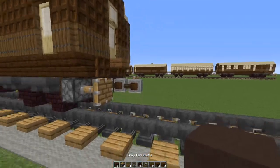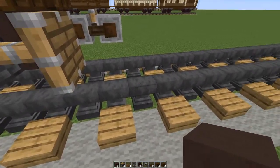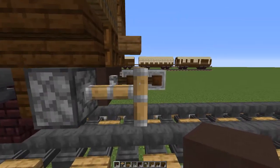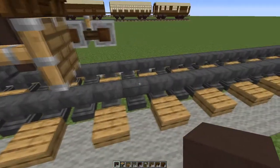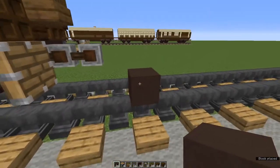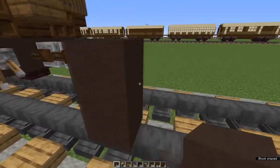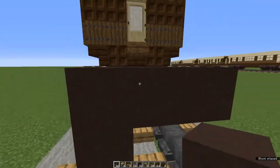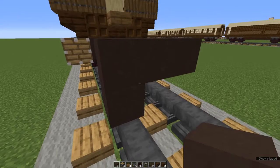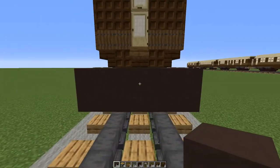If you are building this carriage to join onto other carriages, make sure that you leave a full two block gap between the end of the extended buffer from the previous carriage and where you place your waste block on your rail. On top of the waste block, place 3 brown or grey terracotta blocks, then get rid of the waste block.